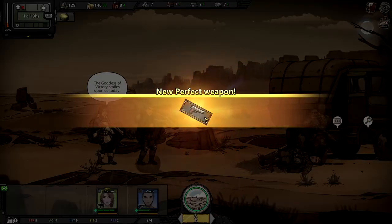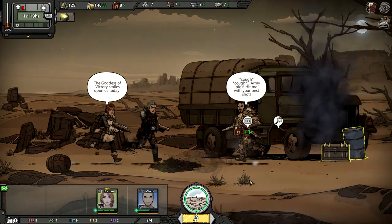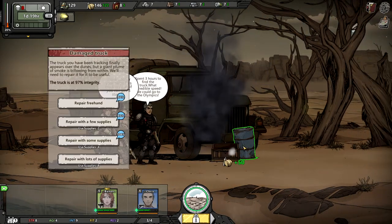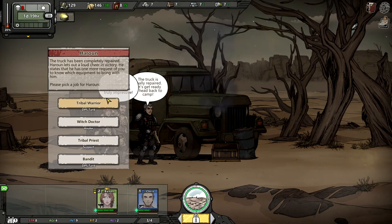25% chance to capture. A perfect weapon — okay, this is the stat I like. Let's just repair the track. The track is at 97 — that's weird. I guess they really wanted this DPS tank. The Witch Doctor and the Priest are pretty good, but they are not going to support you. The only support you need is the medic.